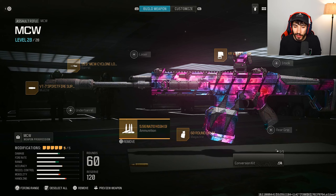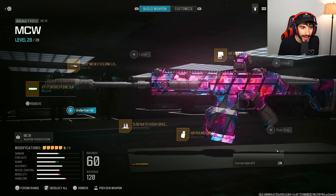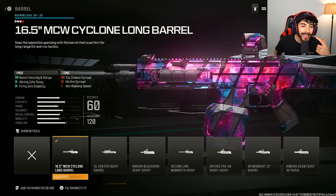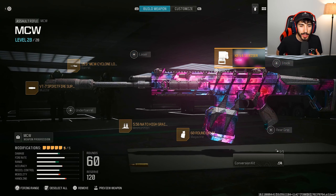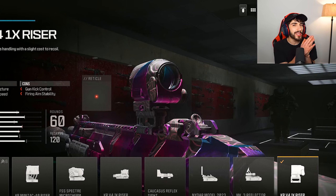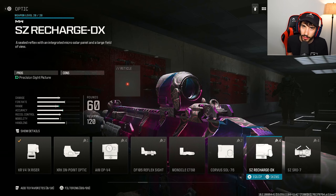For the MCW build: high grain rounds, the 60 round mag — or the 40 round mag if you're playing a smaller map. We have the VT Spitfire for recoil control, bullet velocity, and damage range, and then the Cyclone 16.5 barrel for bullet velocity and damage range. We're also going to be using the KR B4 1x Riser, though you can also try the Aim Op scope or the SZ Recharge.